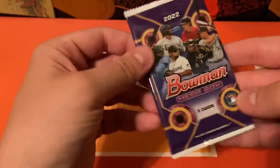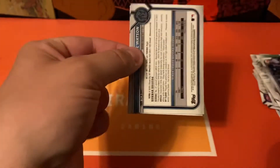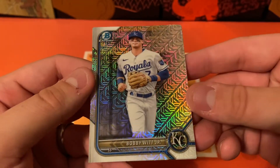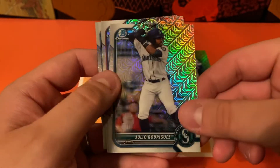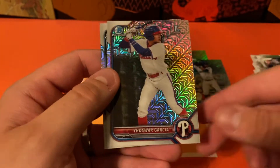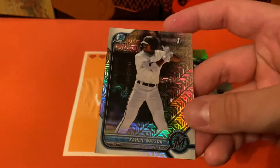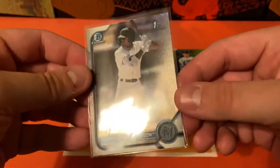All right folks, time for the fun ones — the Mojo Packs. Got a really good start there: Bobby Witt Jr., Julio Rodriguez, Garcia, and that's what we're hunting for right there. That is going to be a Khalil Watson. Very cool first moment. That's the guy that you want to pull out of this product.